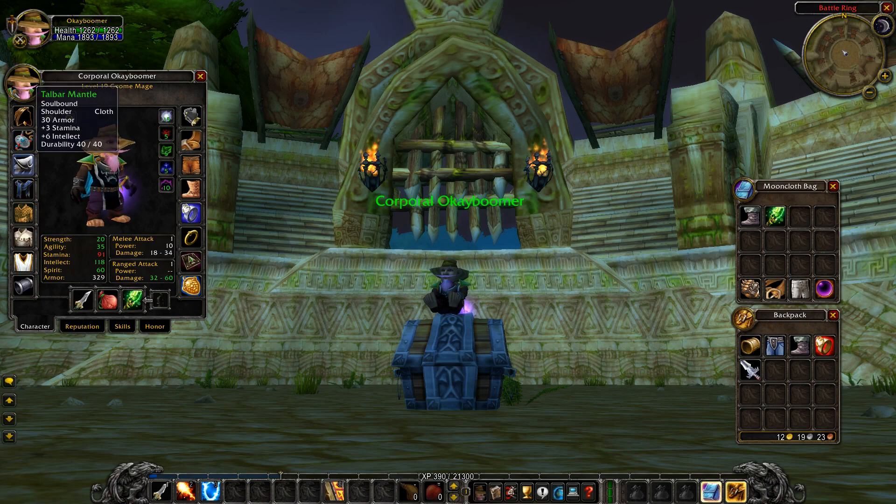Moving on to the shoulder: the Tilebarr Mantle is a quest reward item from the Wailing Caverns. The last boss, a murloc, drops a Glowing Stone that takes you through a short quest series. It's an easy-to-obtain shoulder piece you can get on the journey of leveling to 19.